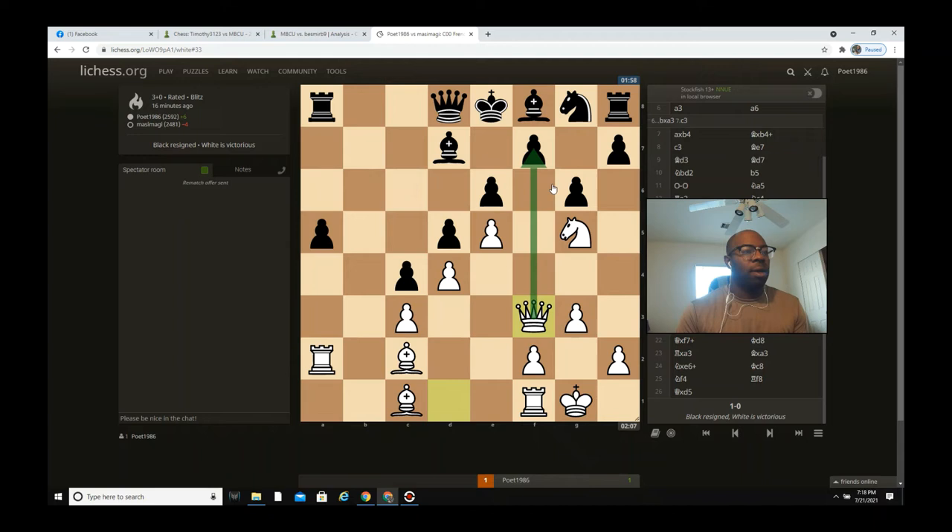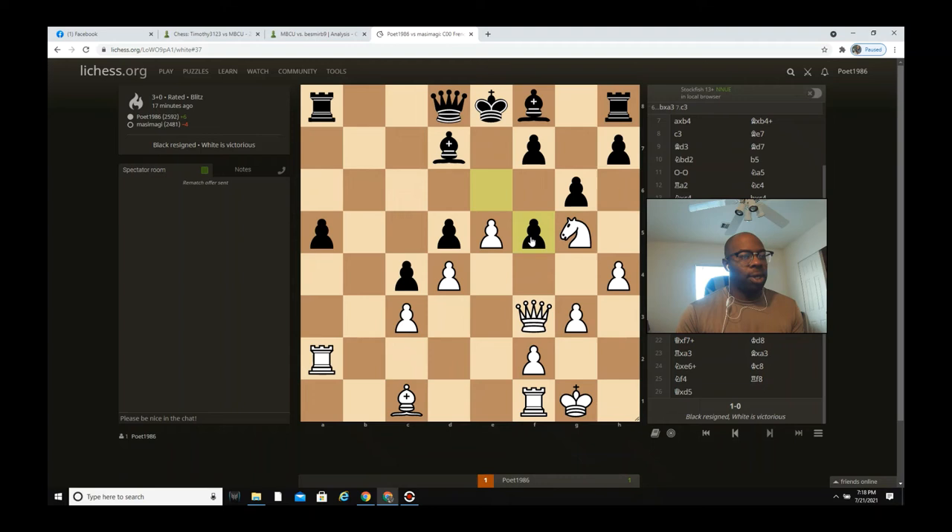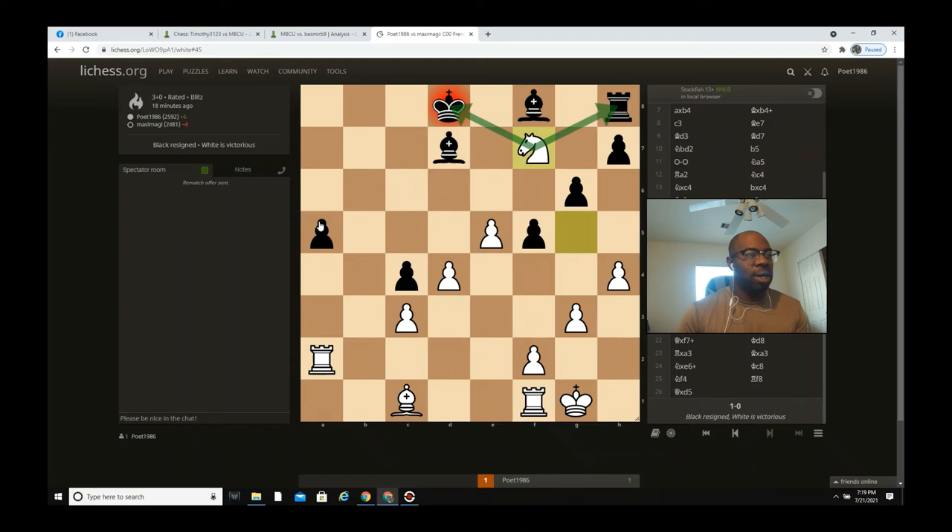I still moved my queen to f3 because now I'm threatening checkmate on f7. He goes knight h6 and I play h4. He goes knight f5, I play bishop captures f5. I thought about g4 but it doesn't work because of knight captures h4. If he takes the pawn with the e-pawn, that wouldn't be good due to queen captures d5 threatening checkmate. If he tries queen e7, I immediately take his rook on a8 and win the a5 pawn. After the check, if he blocks with the queen, I have knight captures f7 winning the rook.